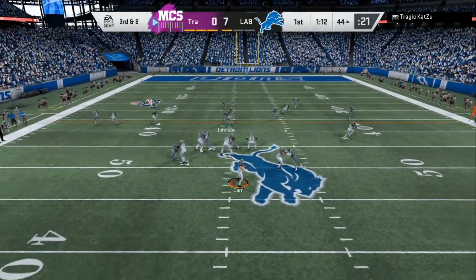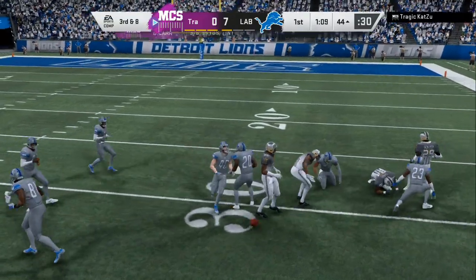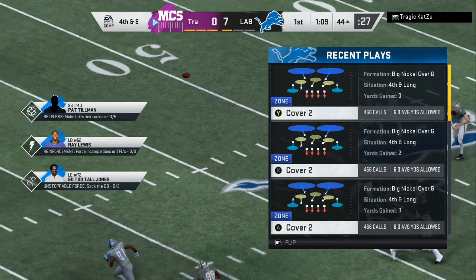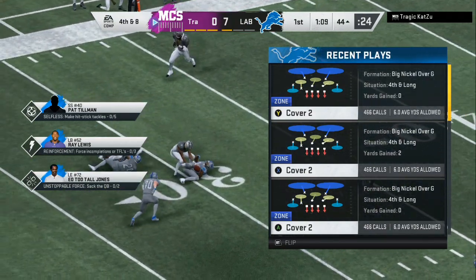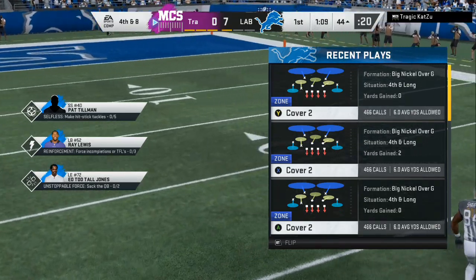I'm not worried about that first route — I got the backside. He forces it into coverage right there. That blue made it a little harder for him to thread the needle right there. We can stay in this coverage the whole time as long as we make our adjustments — he's gonna have to force a tough throw.